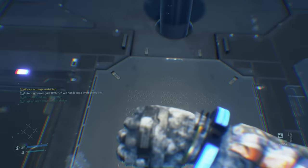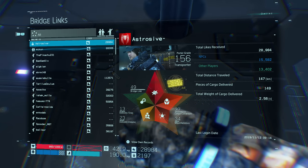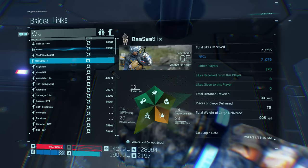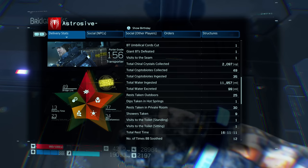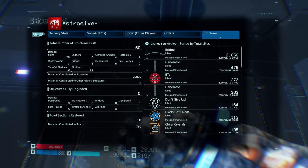You can press options and hit left on the d-pad to reach the pause menu, then go to Bridge Links to see everyone you're connected with online. These are all the people whose structures and signs you can interact with, and you can see how many likes you've received from someone and how many you've given them. Press your name at the top to see your stats like difficulty, BB bonding level, star levels, and how many Legend of Legends ratings you have. Hit R1 and go over to structures to see how many likes you have on things you've placed — that might give you an idea of what to place next.